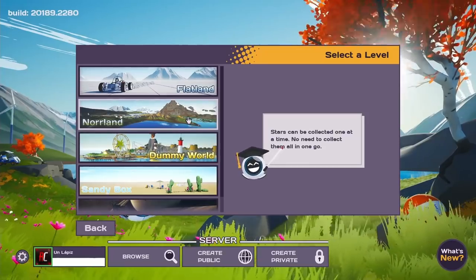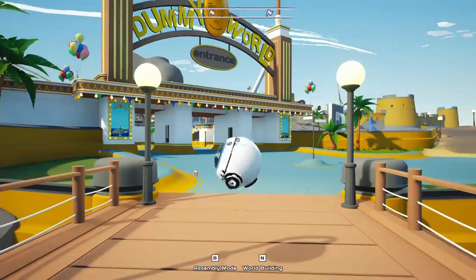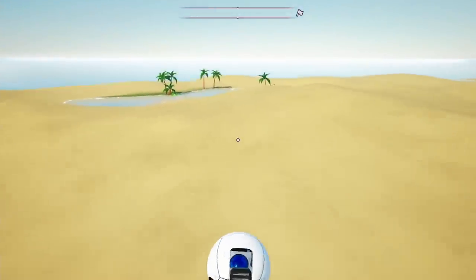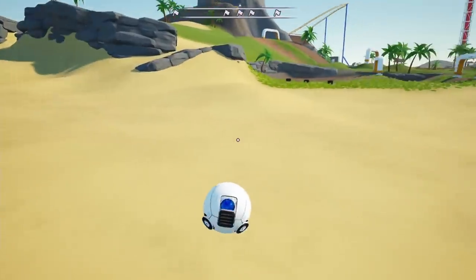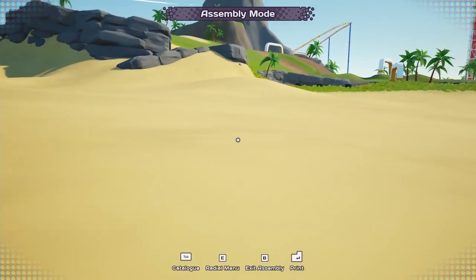I was looking for where I should start in the sandbox, because there's multiple levels to try out. I decided to go for one called Dummy World, and it seems to be some sort of amusement park. It has a lot of nice scenery, so I figured that's the one I wanted. I went all the way to the back of the island, where there's a nice flat, sandy area that seemed like a good spot to start building.